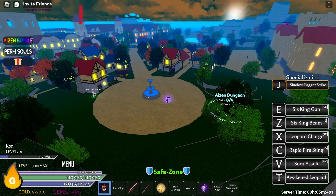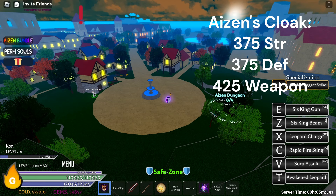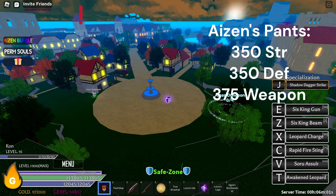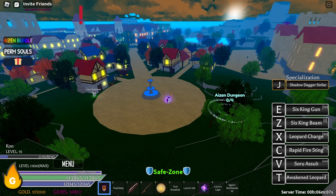There are also two new accessories added as well. There is Aizen's Cloak which gives 375 Strength, 375 Defense, and 425 Weapon. And there is Aizen's Pants which gives 350 Strength, 350 Defense, and 375 Weapon.